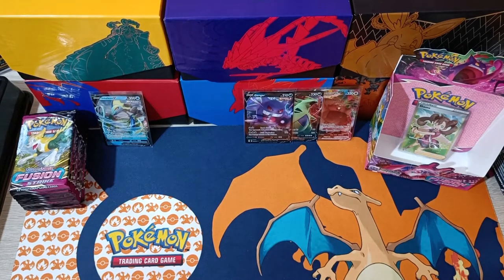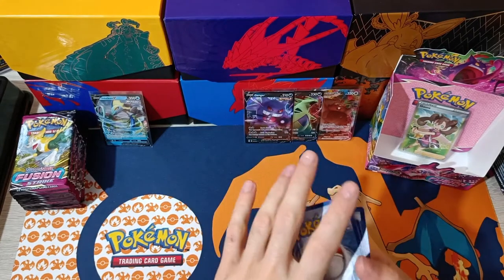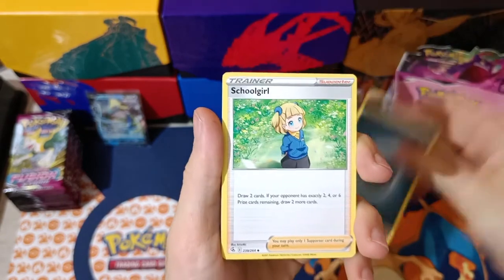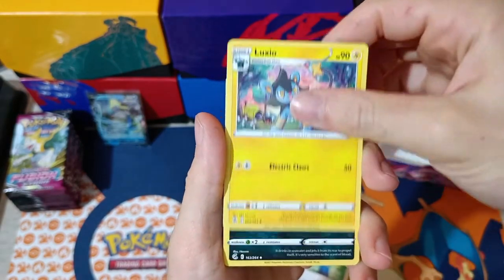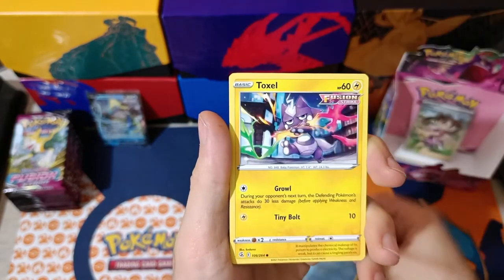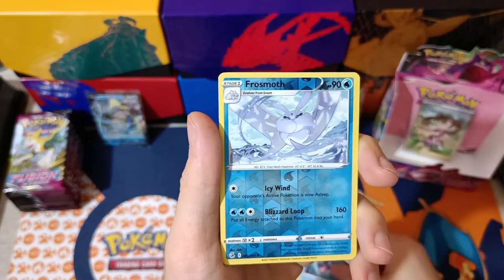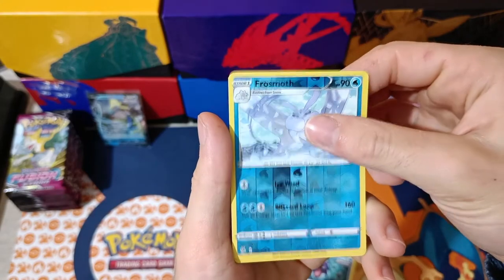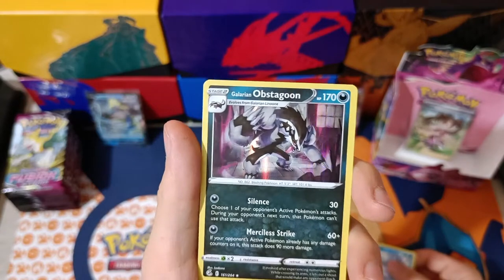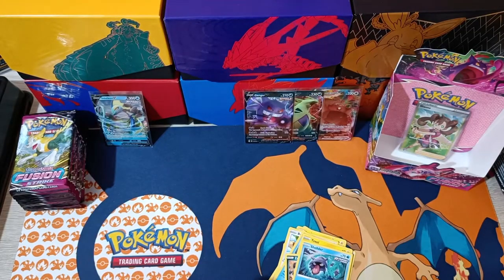So far so good, but can we pull the Mew? Pack three left side: Dark Energy, Schoolgirl, Luxio, Sharpedo, Purrloin, a Basculin, Toxel, Azurill, Shellder. Reverse Frosmoth. And Obstagoon Holographic — awesome, another holographic!